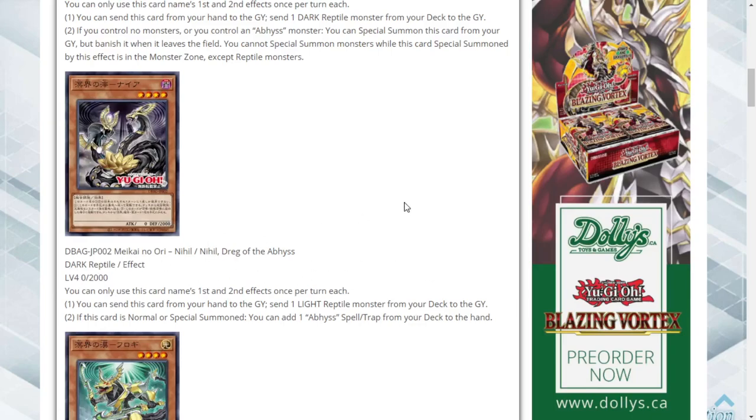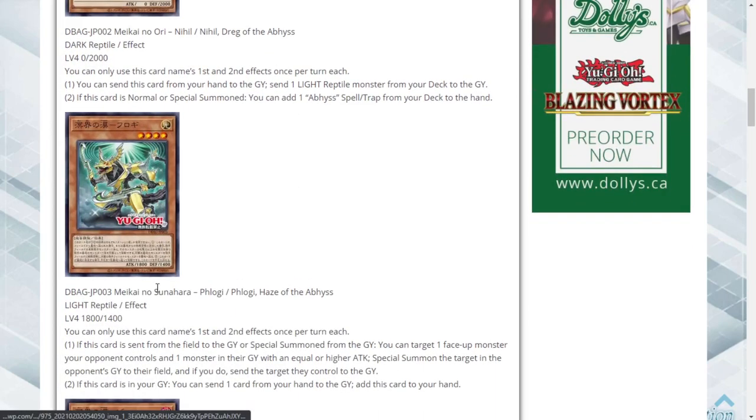Its stats are pretty negligible in practice, though it does have 2000 defense — useful for any casual players that play caveman Yu-Gi-Oh where they set monsters, set two back row, and pass.